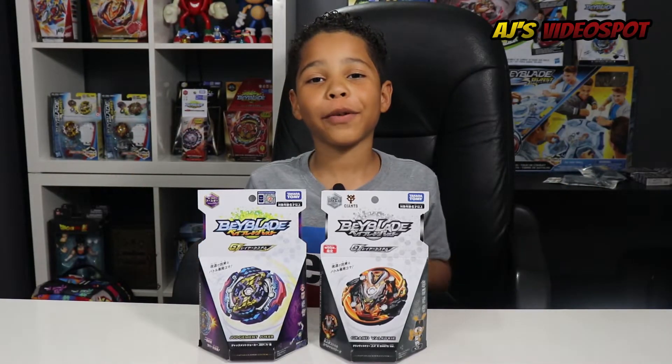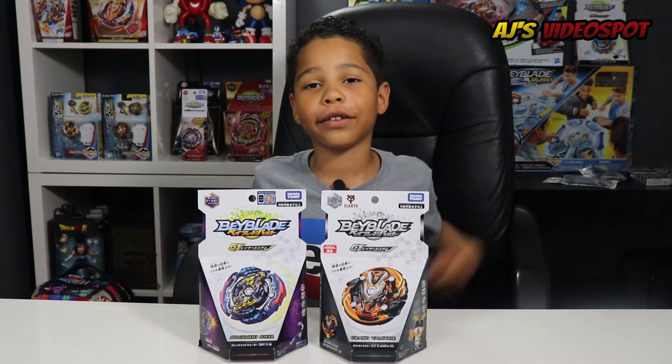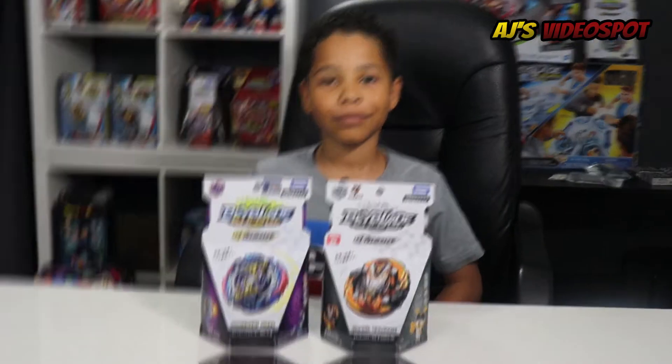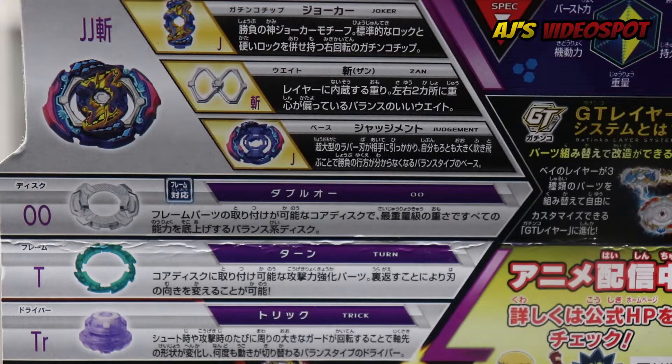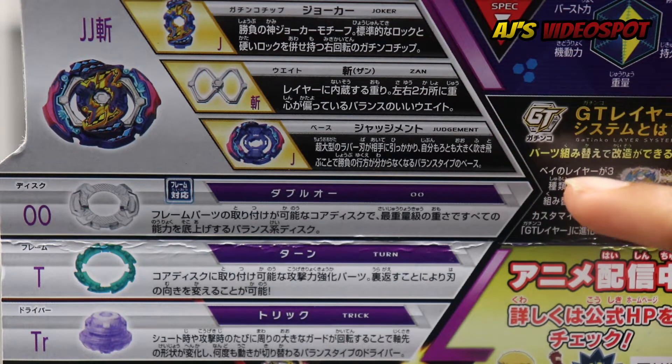So here's the front of the box for Judgment Joker and Grand Valkyrie, but let's not waste any time and take a look at the backs. Okay guys, so here's the back for Judgment Joker. First let's take a look at the Gachi chip, Joker, the weight, Xan, and the base.